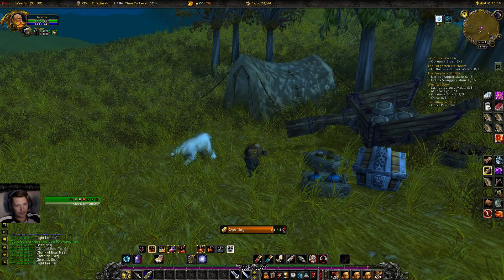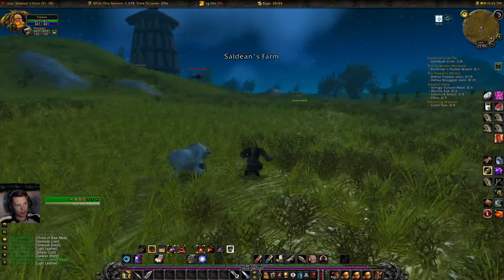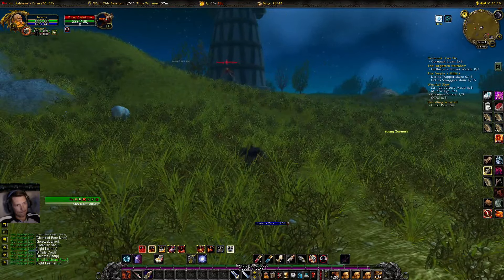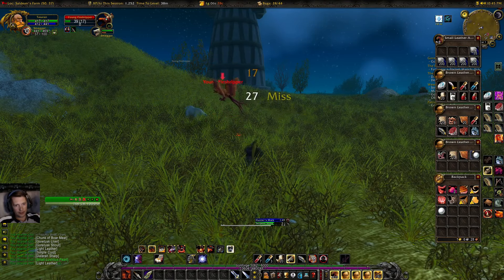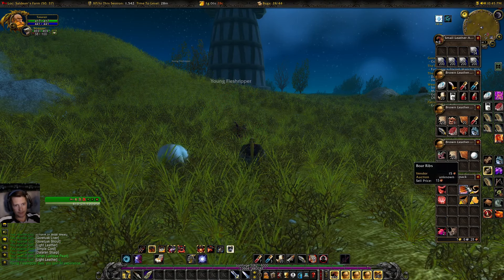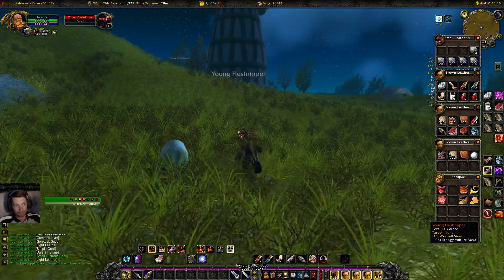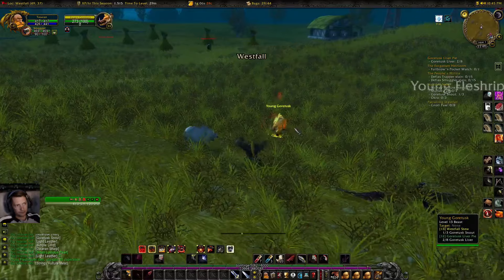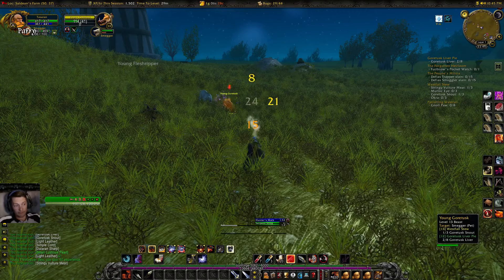I find it hard to believe someone would just walk past this chest. Okay, light leather and a small lustrous pearl. More boar intestines down here - that's nice. More ribs. We're starting to pick a few up and we're going to ding very quickly.